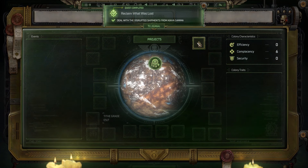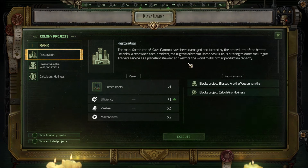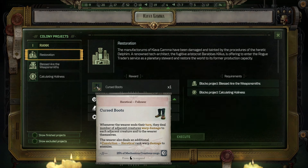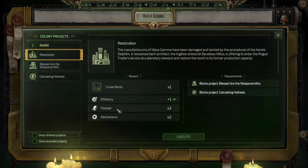Let's have a look at our base set of options. Option one: Restoration — the manufacturers of Kiava Gamma have been damaged and tainted. The fugitive aristocrat Barabbas Kilius is offering to enter the rogue trader's service as a planetary steward and restore the world to its former production capacity, which would net us cursed heretical boots. Just from reading the description I wouldn't have really expected this to be the heretical option, but it is hard to ignore that Kilius is apparently giving us corrupted souls — so yes, evil is clearly afoot.